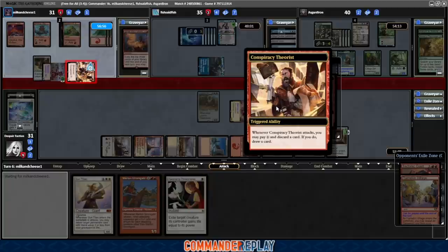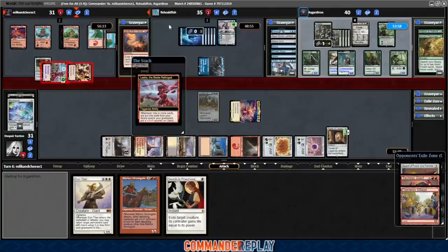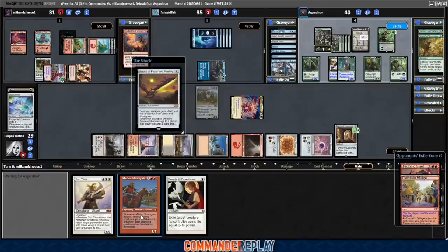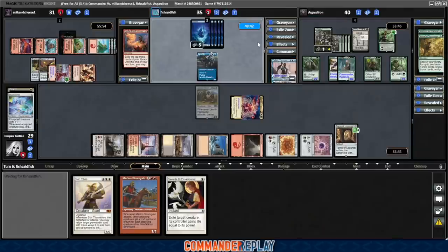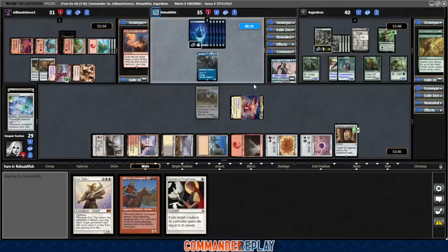Sean's going after it — sends a Conspiracy Theorist our way, that's fine. Perverose to the graveyard. Exiles a Sword of Feast and Famine — yeah, we'll probably be seeing that. There's a green deck over there; they're more likely to get it than us. No blocks. Feast and Famine equipped. Teferi goes down — that is huge. That'll slow Fish down a lot; it'll take her eight mana to recast. She doesn't have that kind of mana after the Mana Vault going down. Probably looking at a couple turns before we see Teferi again, though she might start laying down the control.